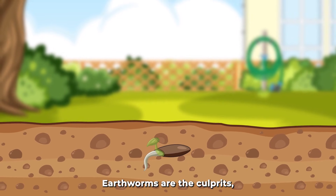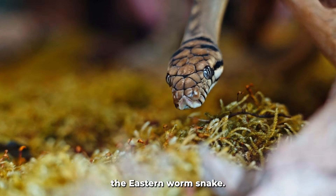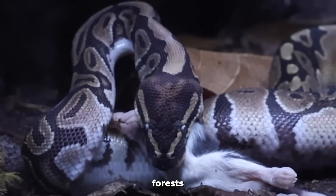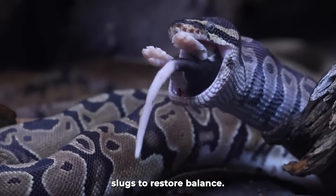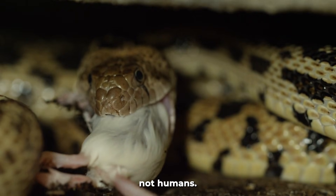Earthworms are the culprits, devouring roots and overpopulating. Enter the eastern worm snake — an 8 to 12 inch burrower from U.S. forests, eating worms and slugs to restore balance. It's preyed on by birds and larger snakes, not humans.